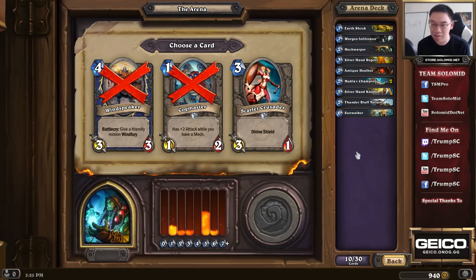It's really rare in Arena for Shaman for Lava Shock to be good — it's usually just 2 mana deal 2 damage, which isn't that great. It's rare to get so many overload cards that it's worth it. Sunwalker is, as always in all classes, quite good. Draenei Totem Carver is average, slightly above average. But Sunwalker is just far above, so I'll pick the Sunwalker here.